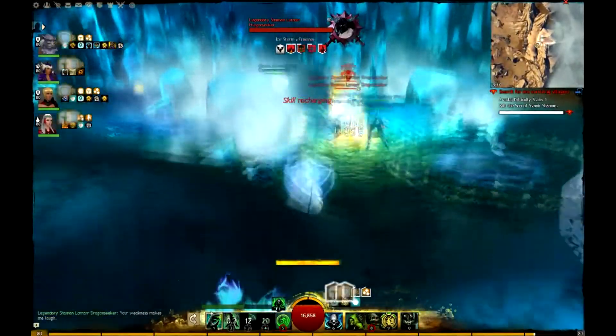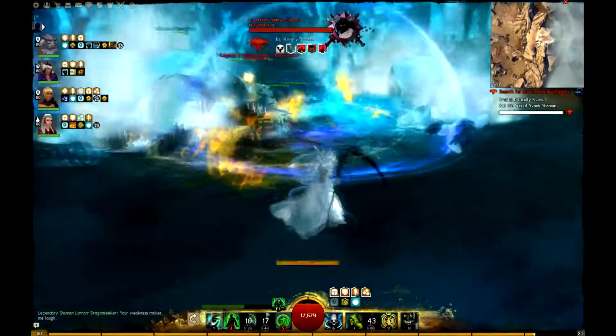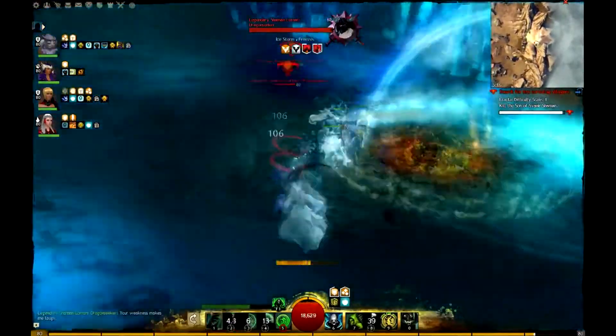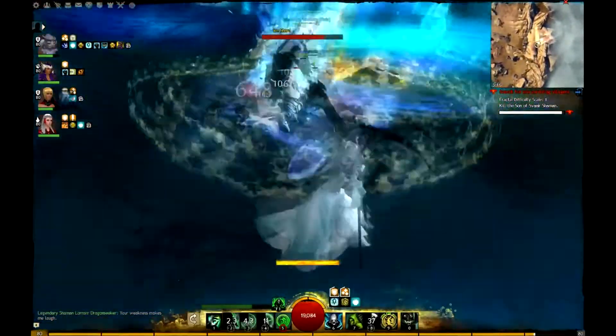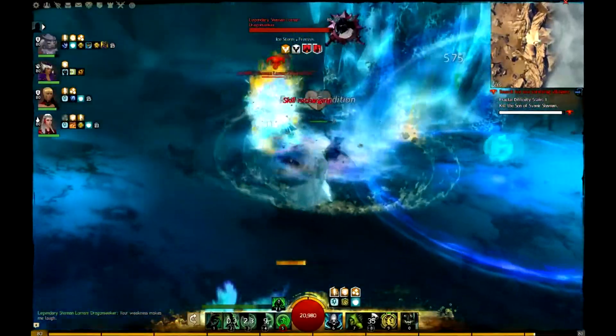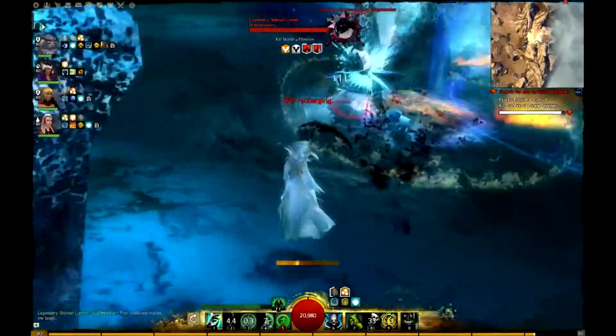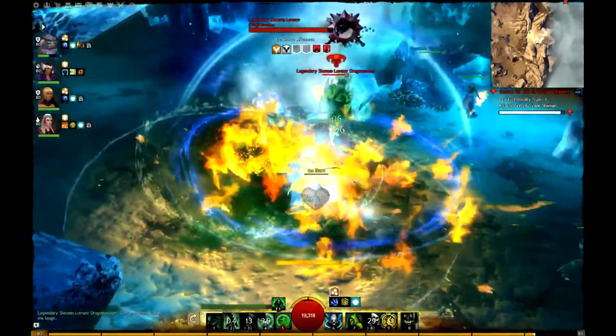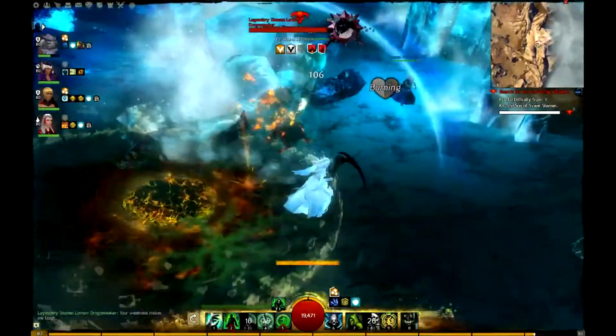If you miss the first direction, go stand in the middle where I was and you can easily dodge them. The red circles will spawn ice spikes up from the ground and do decent damage.